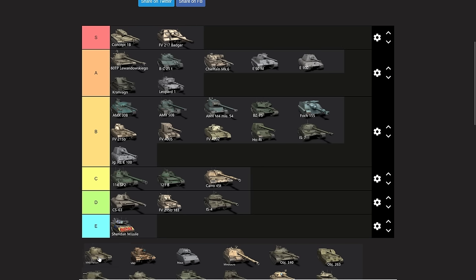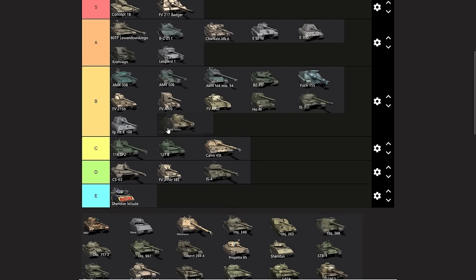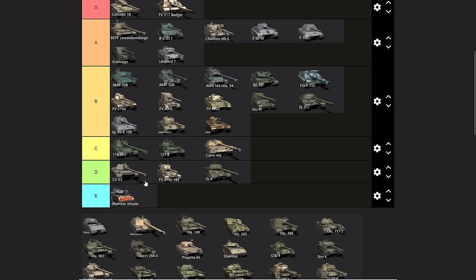The M48 Patton and the M60 — there is no truly noticeable difference between those two vehicles, so they're obviously both going to end up in the same tier. That's going to be average B tier. They're not great, they're not terrible, they're just there — and that is perfectly fine.